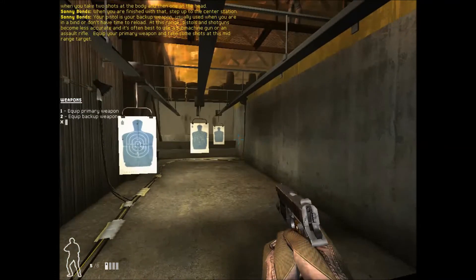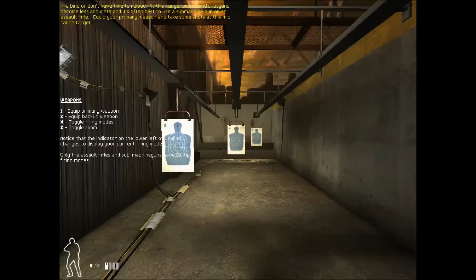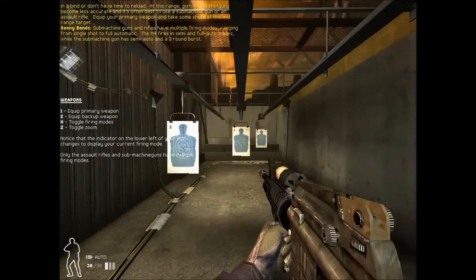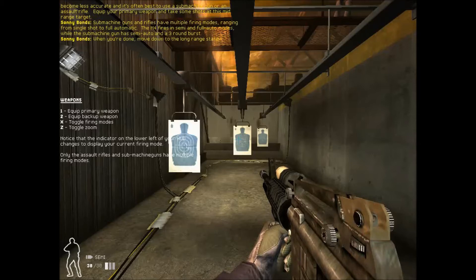Your pistol is your backup weapon, usually used when you're in a bind or don't have time to reload. At this range, pistols and shotguns become less accurate, and it's often best to use a submachine gun or an assault rifle. Equip your primary weapon and take some shots at this mid-range target. Submachine guns and rifles have multiple firing modes, ranging from single shot to full automatic. The M4 fires in semi and full auto modes, while the submachine gun has semi-auto and a three-round burst. When you're done, move down to the long-range station.